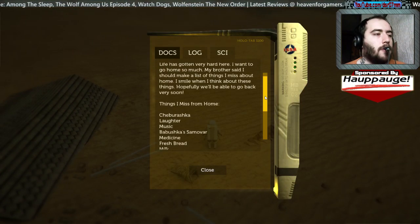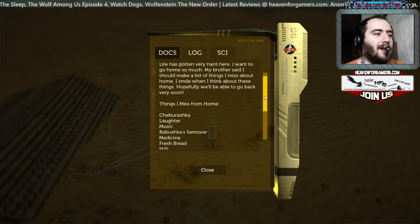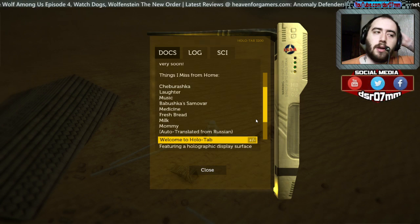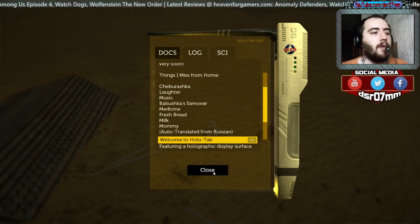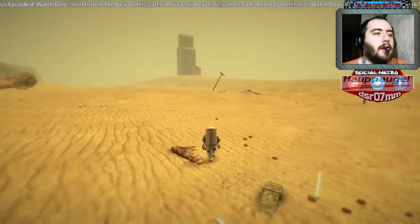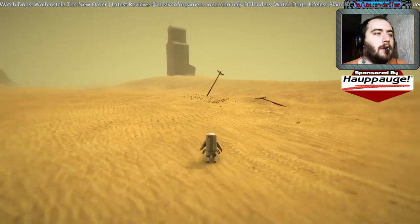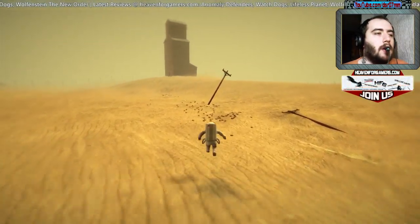Things I miss from home: Cheburashka, a lighter, music, babushka, some medicine, fresh bread, milk, mommy — auto-translated from Russian. Most of the stuff we encounter will be auto-translated, not including some audio logs.